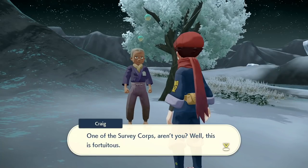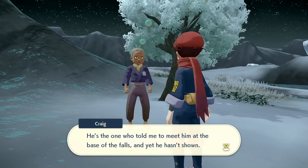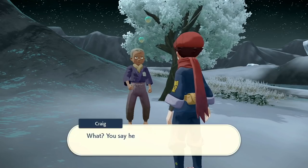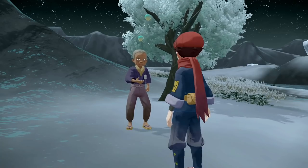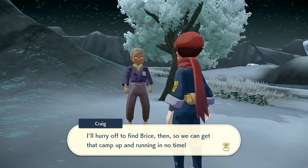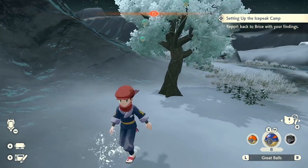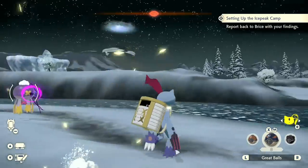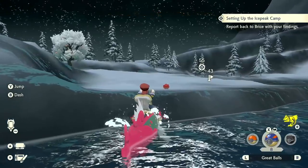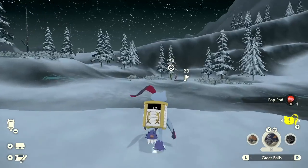Here he is, Craig. One of the Survey Corps, aren't you? Well, this is fortuitous. Have you seen Bryce about? Bryce from the Supply Corps? He's the one who told me to meet him at the base of the falls, and yet he hasn't shown. He's on the other side - what? You say he's on the other shore, across the river? I'm glad you came around, or I might have been here until I turned into a block of ice. I'll hurry off to find Bryce then, so we can get that camp up and running in no time. So there we go. There's definitely a Pokemon in there, but I'm not going to worry about it because we really need to heal up, focus on some other stuff, right? So I will just hop out of here. So they're back together, which is good.